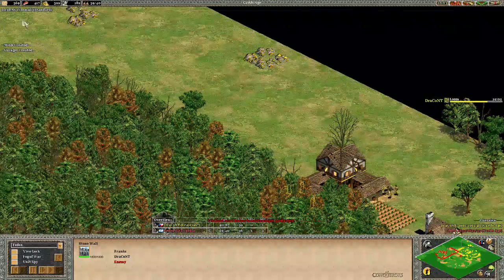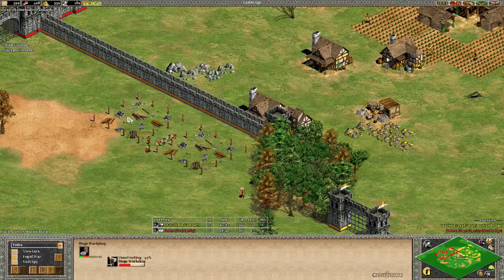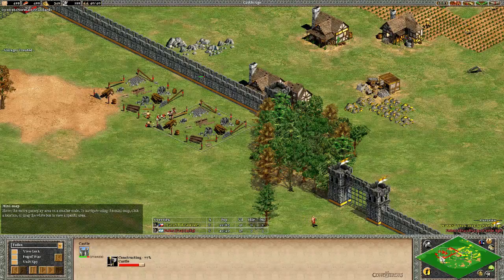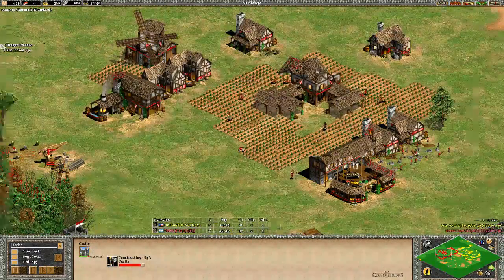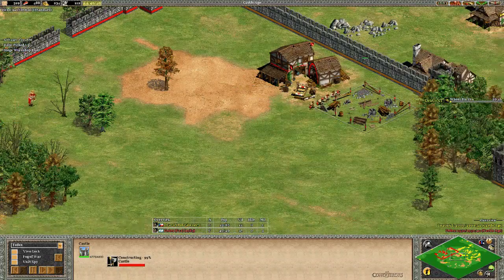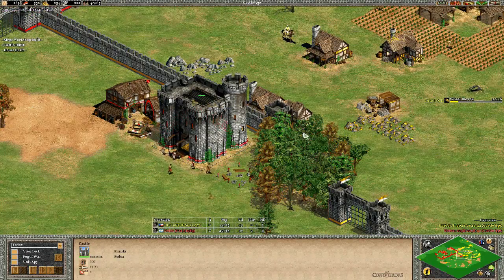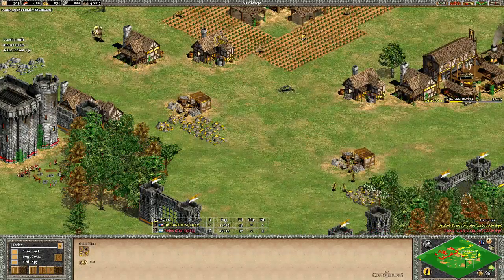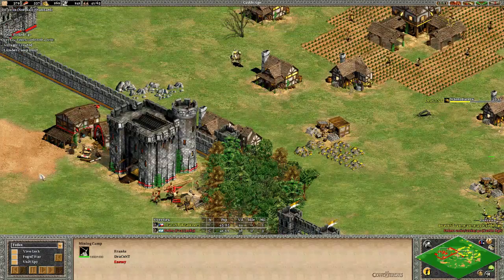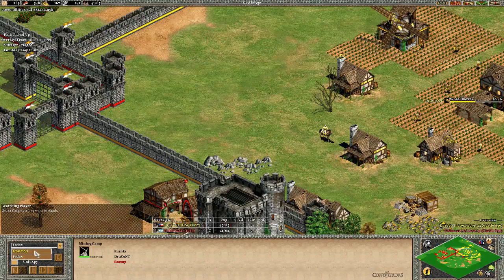I like Dracont's confidence — he's doing Loom at 19 minutes of game time. A siege workshop is coming in from Fedex, who clearly has a lot of gold mining. He's sent all those gold-mining villagers forward to make the castle, so nobody is left at his main base mining gold. Dracont has already shifted his gold miners to a new mining camp, which is good news for him. Fedex is still pushing; let's see what happens.